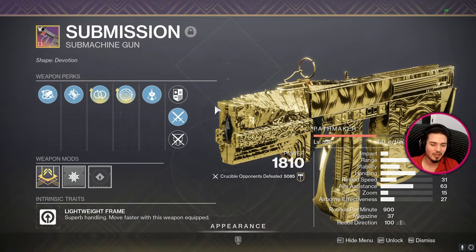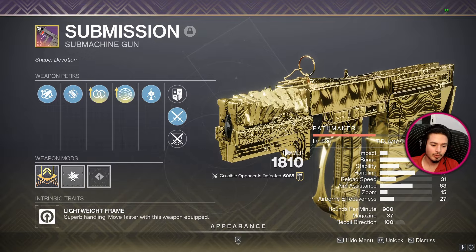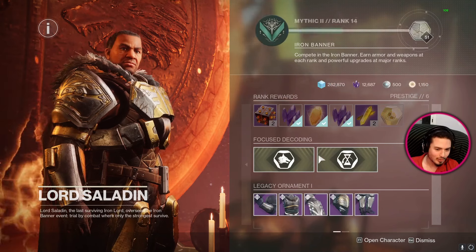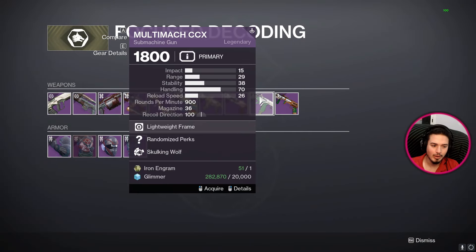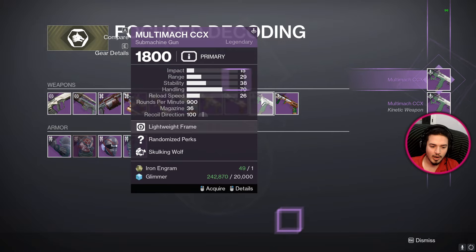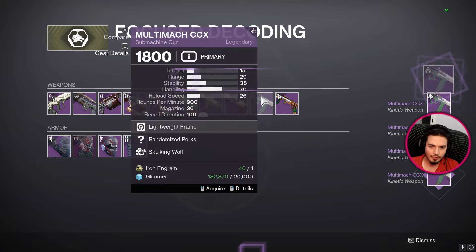These two perk combos in third and fourth column are way more than enough for this to perform as good as it should. For PvP is where things have to be perfect. For example, this crafted Submission - I am a big Submission main, I use it daily with more than 5,000 kills. Today is the day where things will change. Maybe I will cheat on my Submission with Multi-Mach if we ever get a god roll.